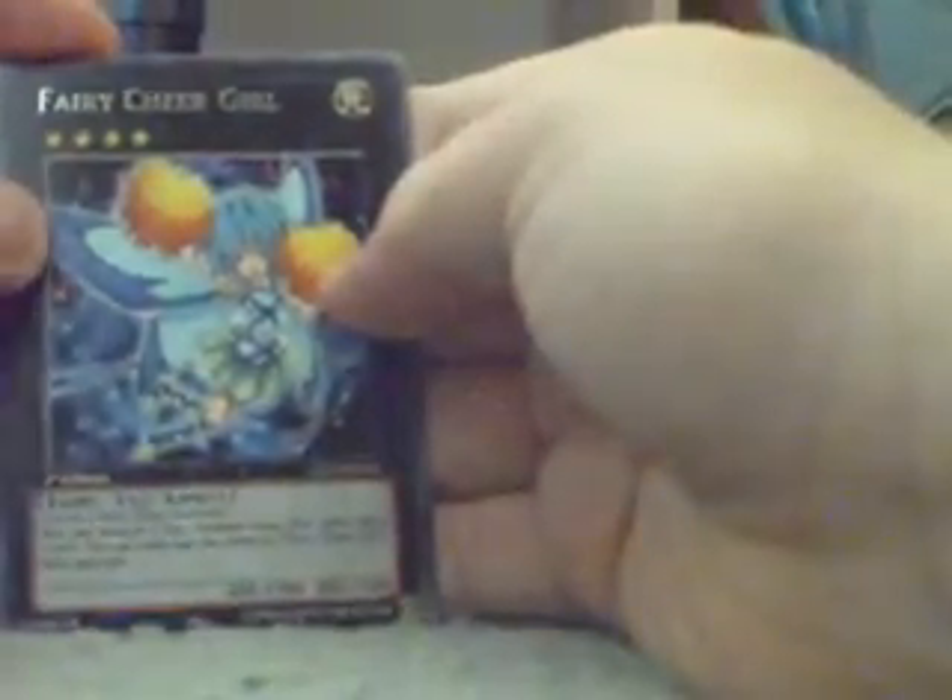I'm actually curious, I haven't pulled this card yet. You can detach an Xyz to draw — okay, it's pretty cool. Two level four fairy monsters. Anyway, so the rares were Fairy Cheer Girl, Dark Fairy Cheer Girl, Magna Family's Tetherwolf. That's it for the video, please like and subscribe. See you later, everybody.